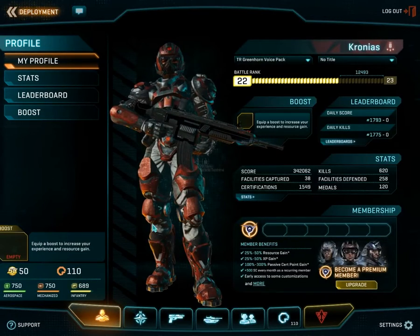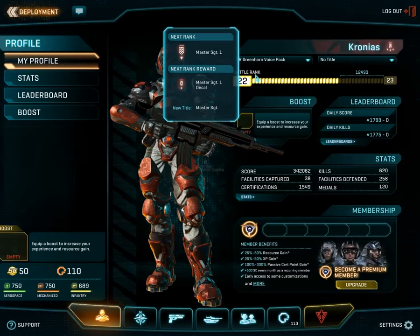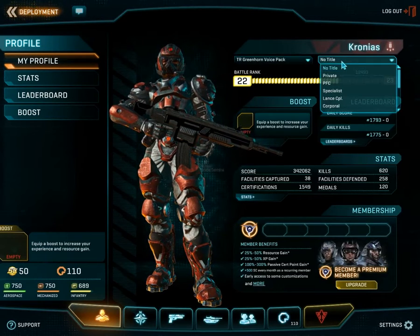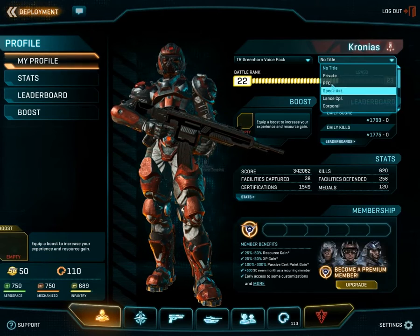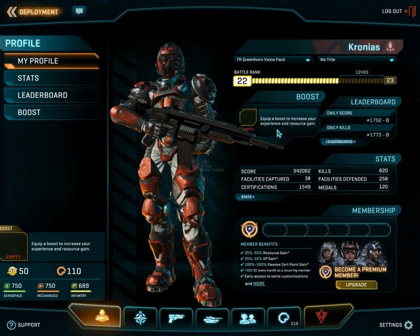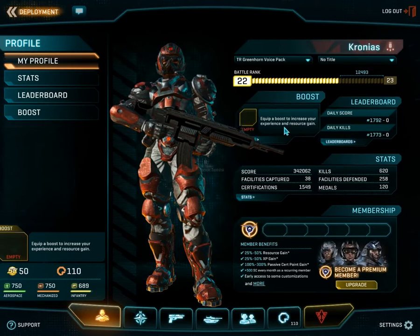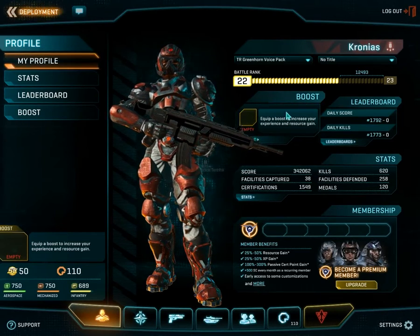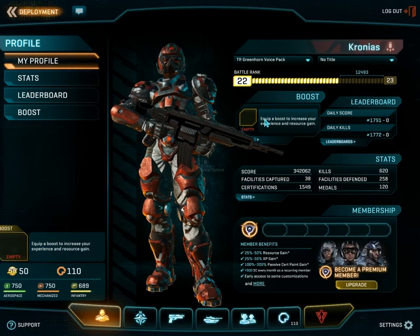I can switch over to my character's profile here. This shows my battle rank. Over here you have a title that you can select from — a long list of titles. They don't really mean anything, but you can choose one if you wish. This is the boost — you can have either resource boosts or XP boosts that you purchase from their store.